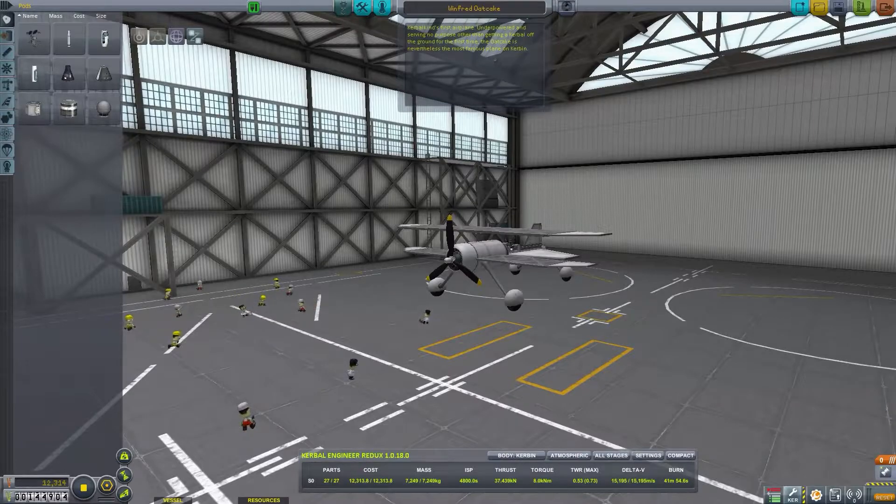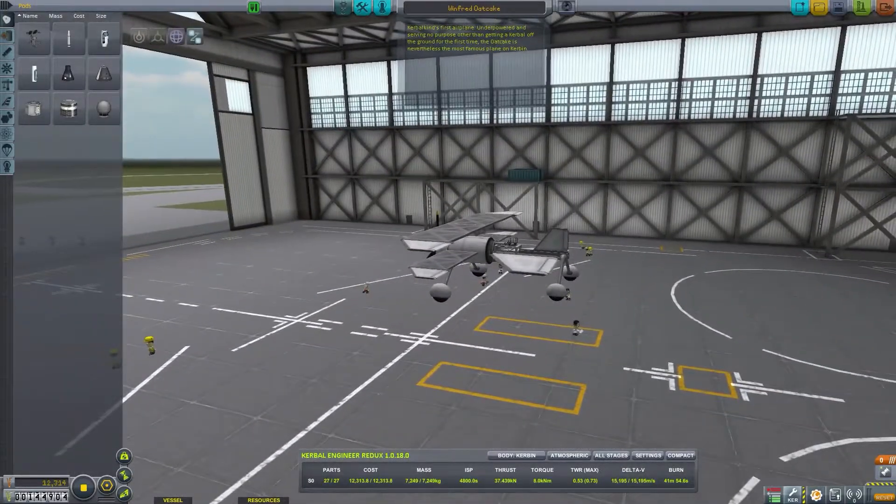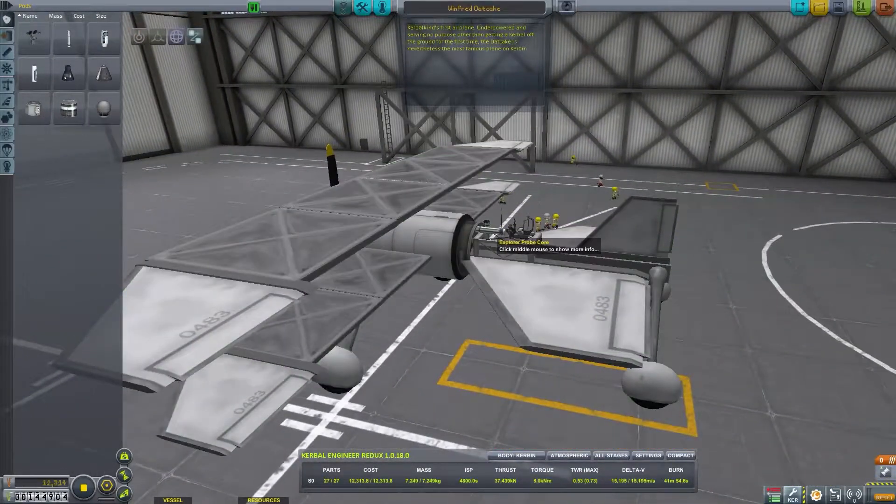Here we are: the Winford Oak Cake. Kerbal-kind's first airplane, underpowered and serving no purpose other than getting a Kerbal off the ground for the first time. The Oak Cake is nevertheless the most famous plane on Kerbin. Look at it — look at the diddy little thing. Beautiful. It's a beautiful little machine.